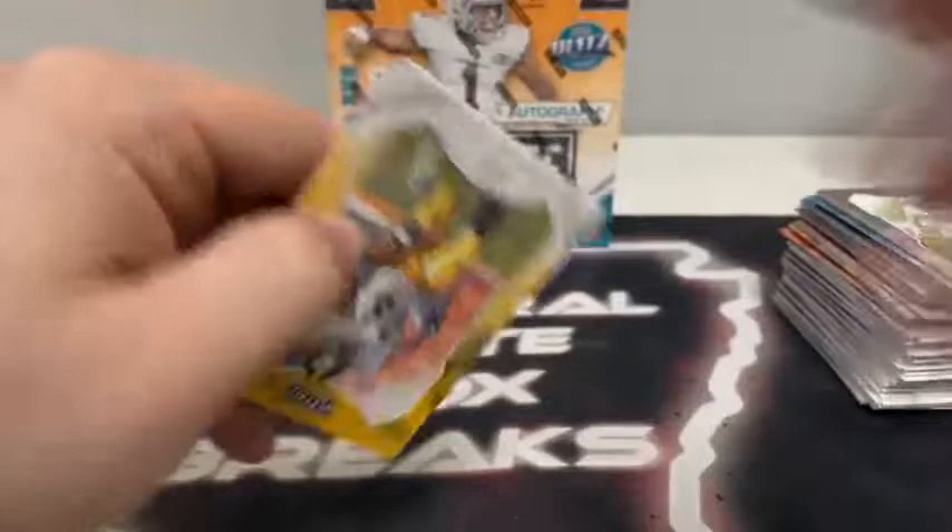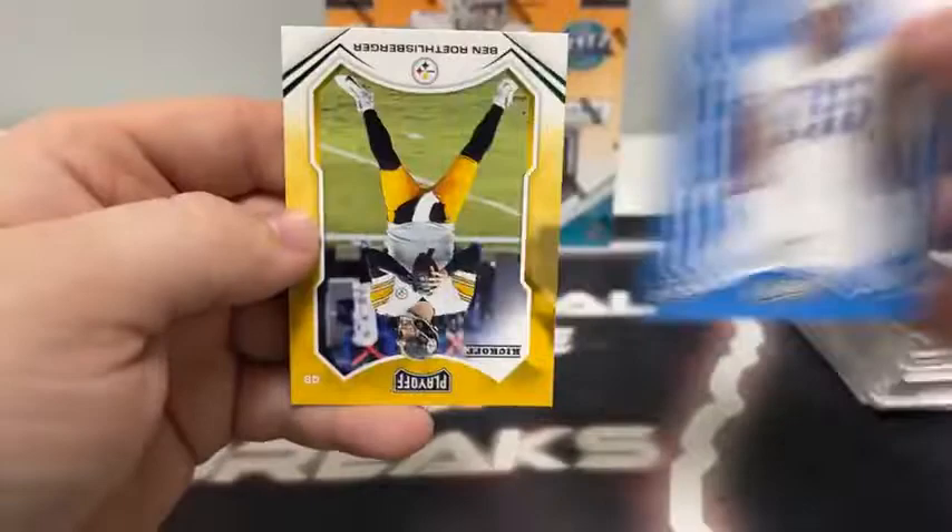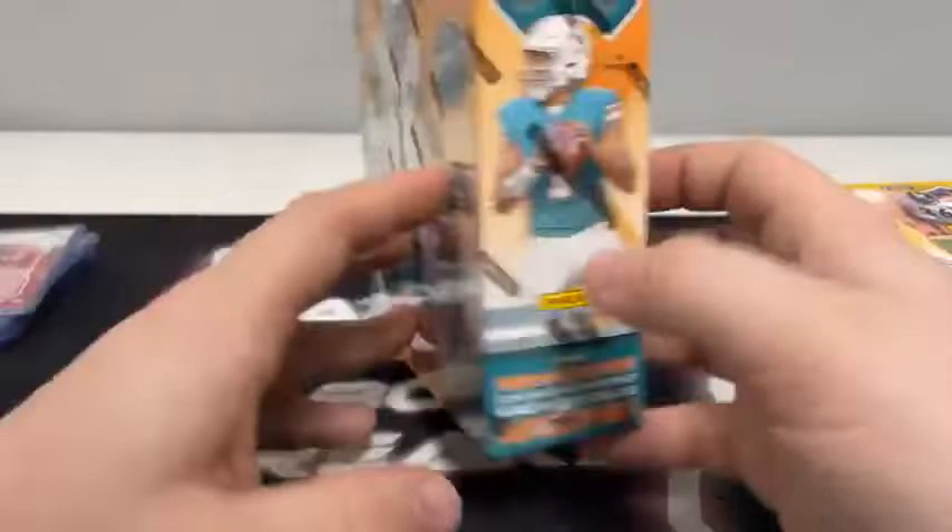Last pack out of a blaster: Jerome Bettis, DeVante Parker, CJ Henderson for Jacksonville, Alvin Kamara, Joe Theismann, Chandler Jones, a base rookie card of Levi, and a kickoff of Big Ben for Pittsburgh. That takes us to the Megabox — our final 80 cards of the break.